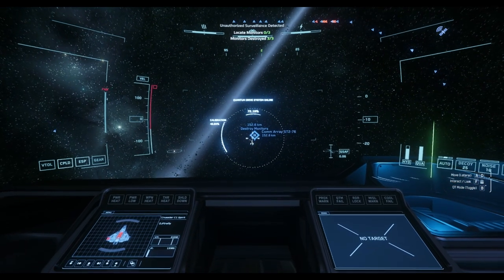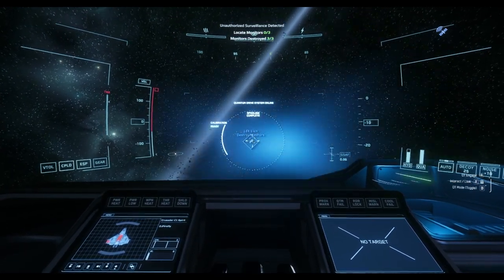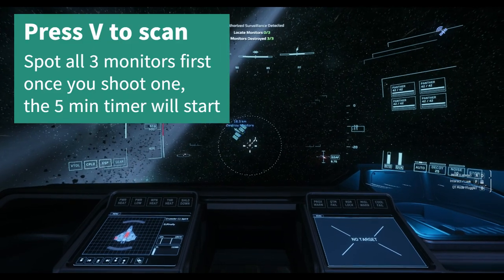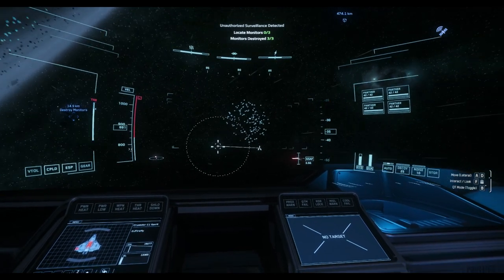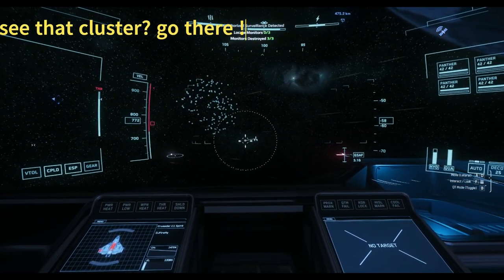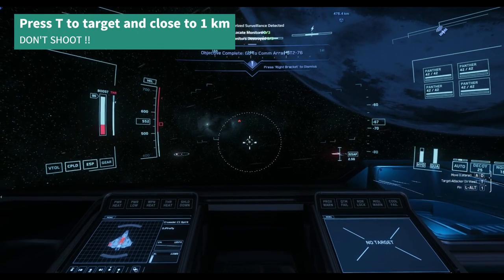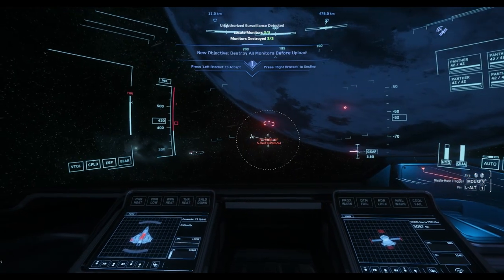After jumping around a bit we finally reach the target destination. Once you arrive here you start scanning the area for the three monitors. You see this cluster here — wherever you see such a cluster or a kind of cube, there you will find the monitor. Press T to target and get a bit closer until the monitor is registered.